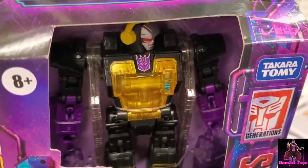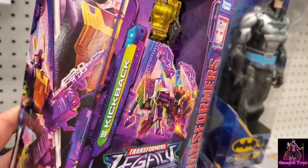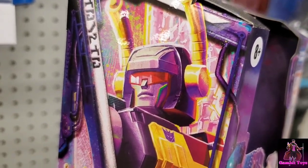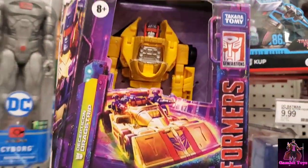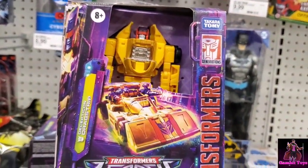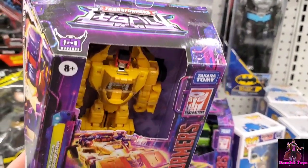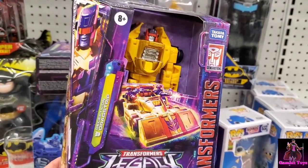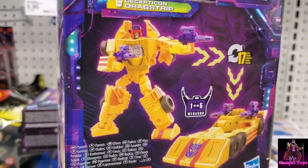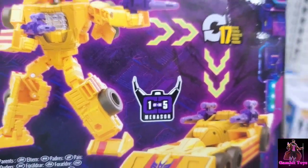He's even got the Constructicon colors, so I'm pretty sure he was one of those construction vehicles. He even has like the Constructicon kind of face. Here we have Dragstrip — I think he was part of Menasor, the combiner from the Decepticons. Dragstrip is part of Menasor. That'd be cool if he combined — oh look, $105, it is Menasor!